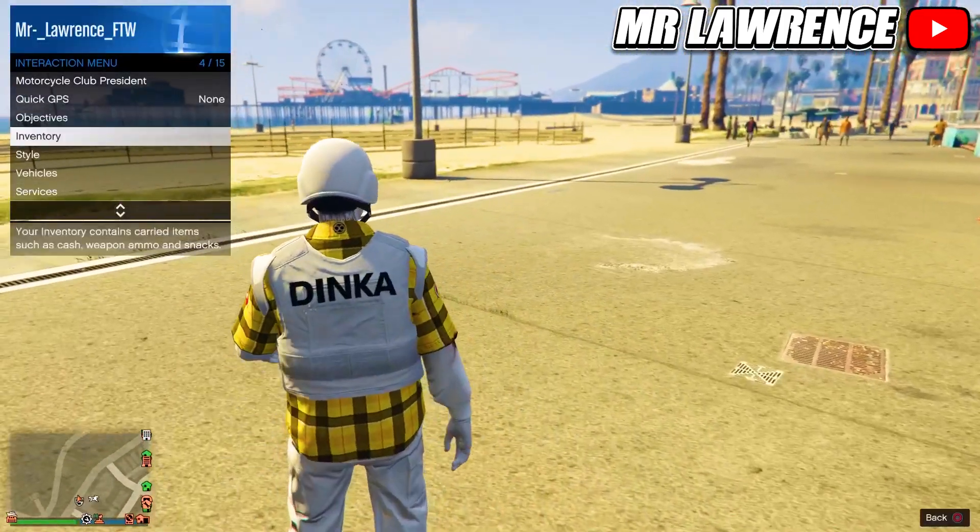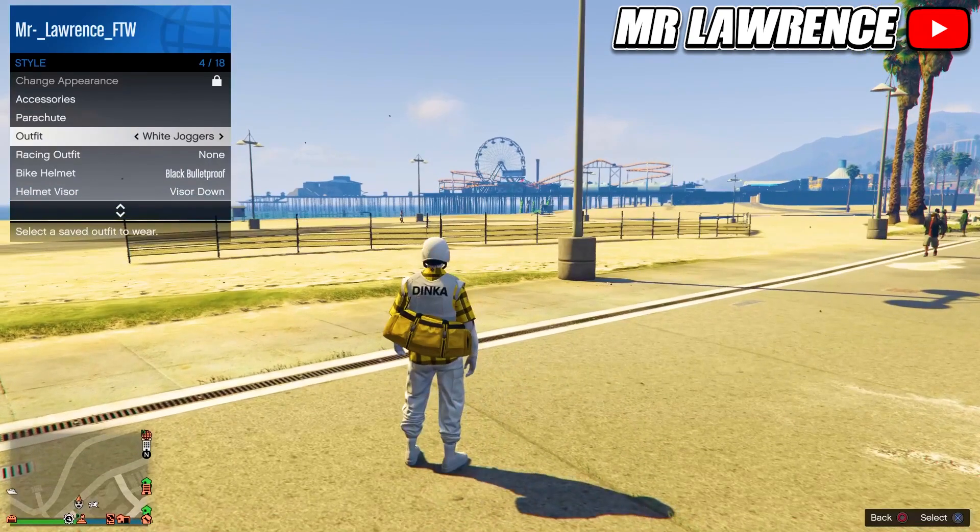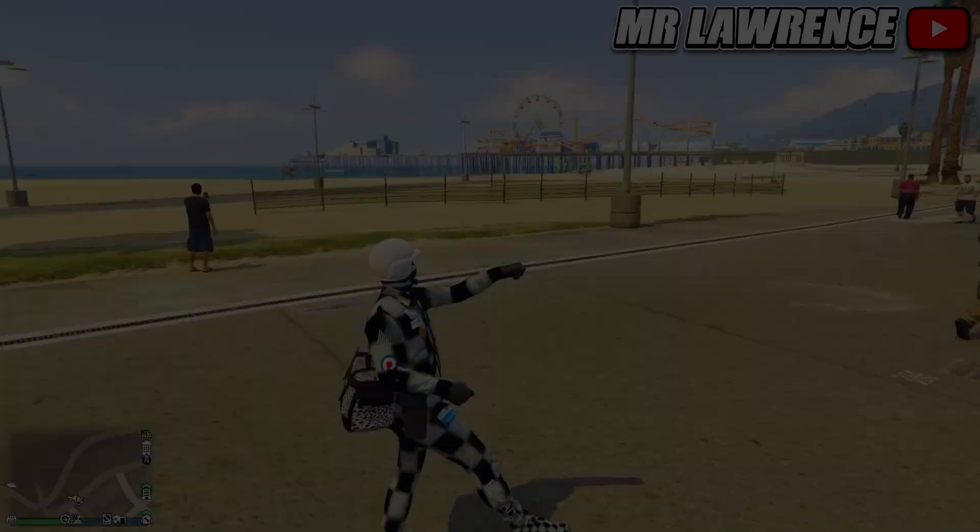Now equip the outfit to get your duffel bag. You can also switch between your saved outfits. If you want the other colored duffel bags, just do the same method but start a different prep mission.